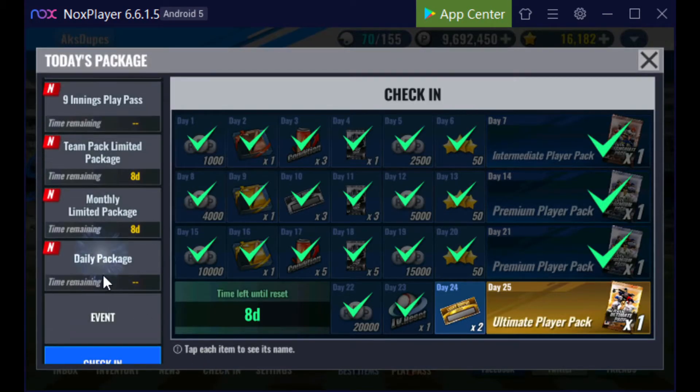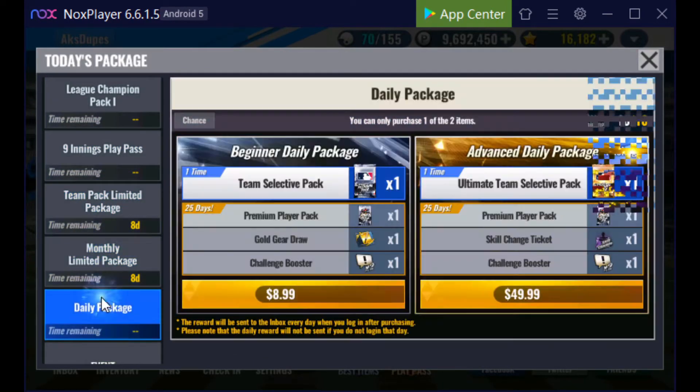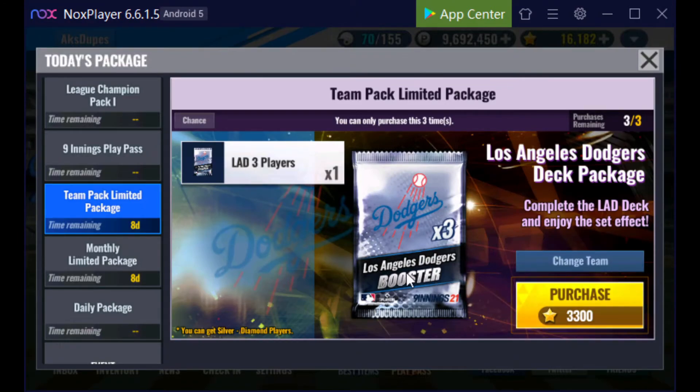In the check-in event, I would never buy any of these things. I did once upon a time buy these and I did pull my prime Martin out of these, so it is possible - you could pull prime players out of this pack. I think I bought them four or five times and only pulled a prime player once, so at your own risk.